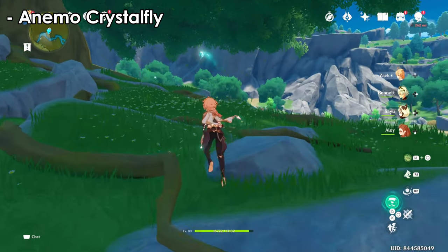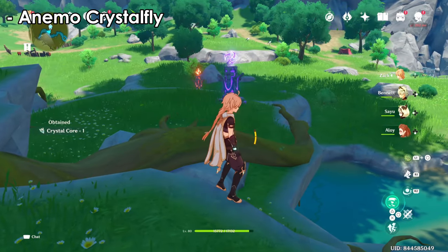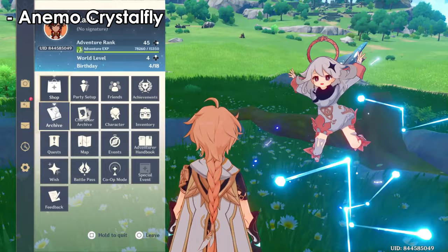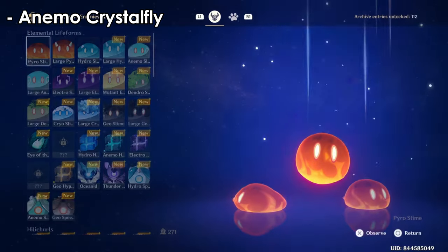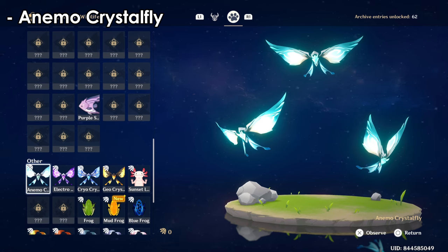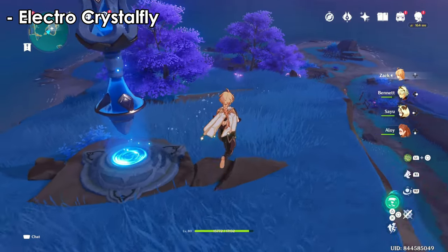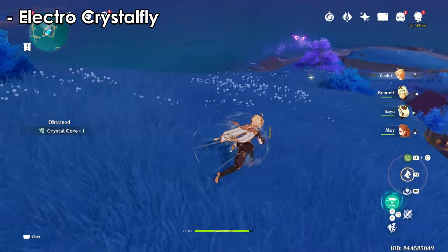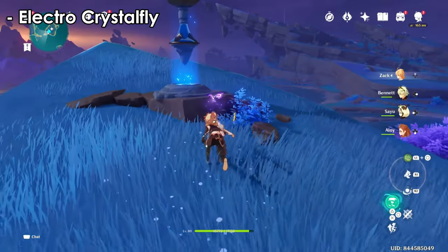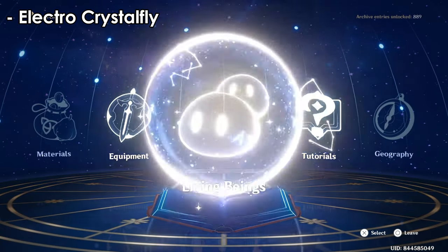For the Anemo crystal fly, they can be found in the southern areas. All crystal flies will give you crystal cores. The Anemo crystal fly can be found near the Windrise statue — just go there and you can find a bunch of them. The electro crystal fly can be found in the southern areas too — near any teleport in those areas, you can find them near the statues. Just teleport, capture, and leave. The color difference from the Anemo version is the main distinguishing feature.